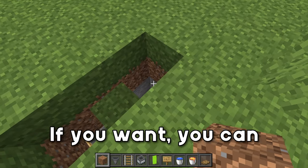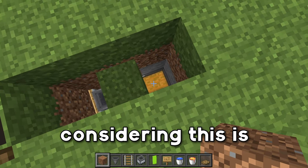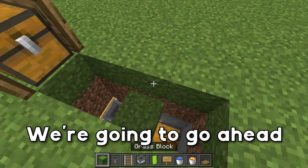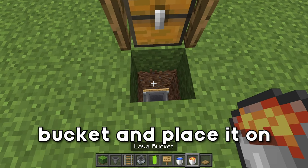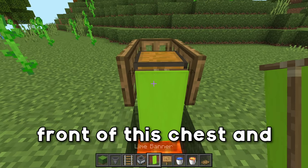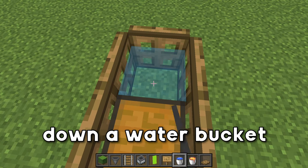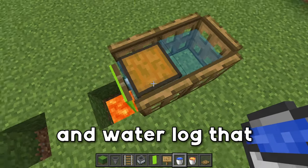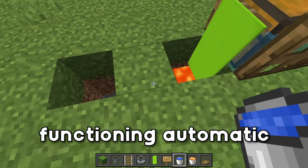You can add a ladder here to make it a little easier to get in and out, since this is going to be where the drops are. Place down another block right here, then grab your lava bucket and place it on top of that sign. Grab your banner and place it at the front of this chest, then grab your water buckets and place down a water bucket right here and waterlog that chest. Just like this, you have a fully functioning automatic fish farm.